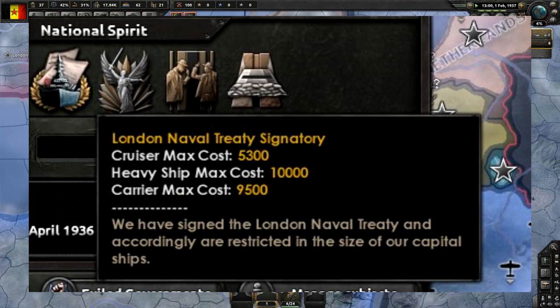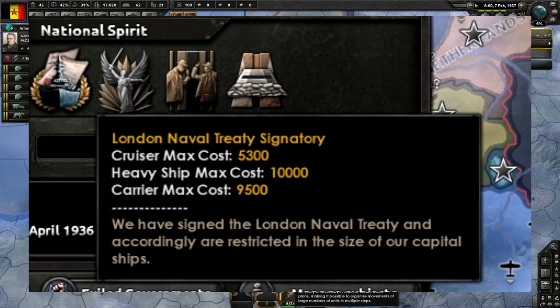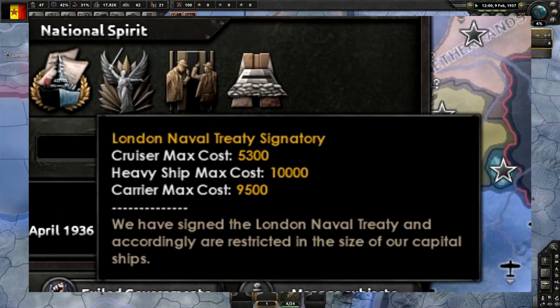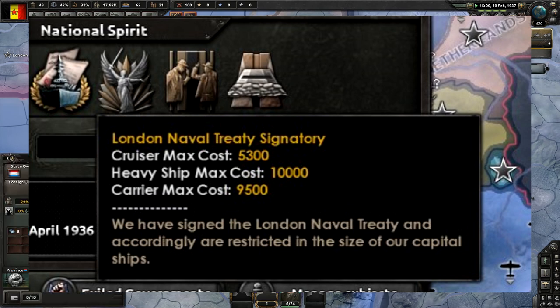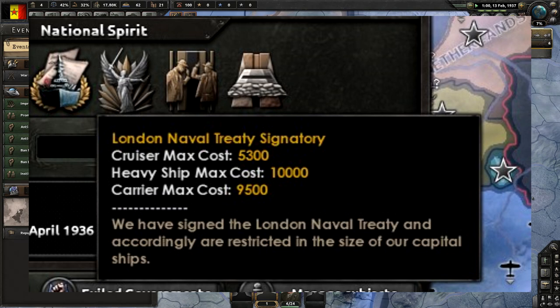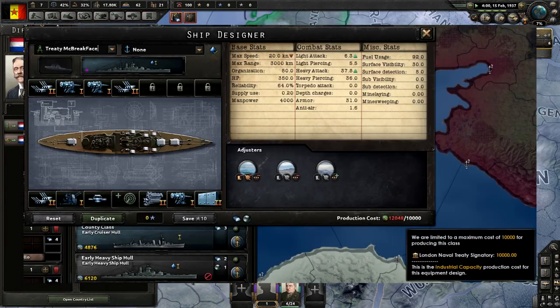They considered doing a tonnage system — restricting modules based on gun calibers — but in the end the devs went with a cost limiter instead, to avoid adding the whole tonnage system. So you stay within construction cost limits. In this screenshot, they named this heavy ship 'Treaty McBreakface,' and as you can see it is over the production cost, so you will not be able to build it.